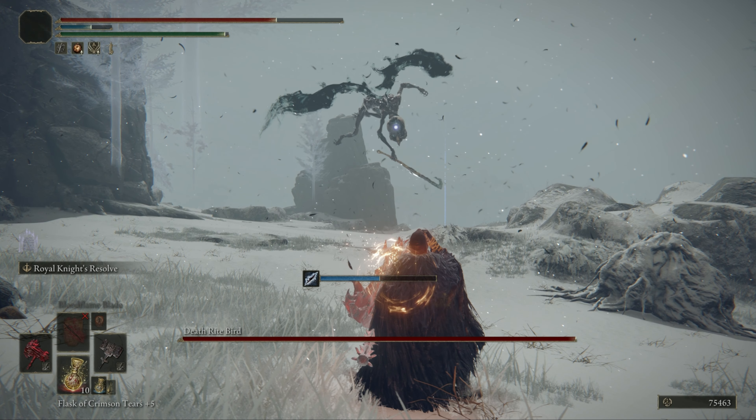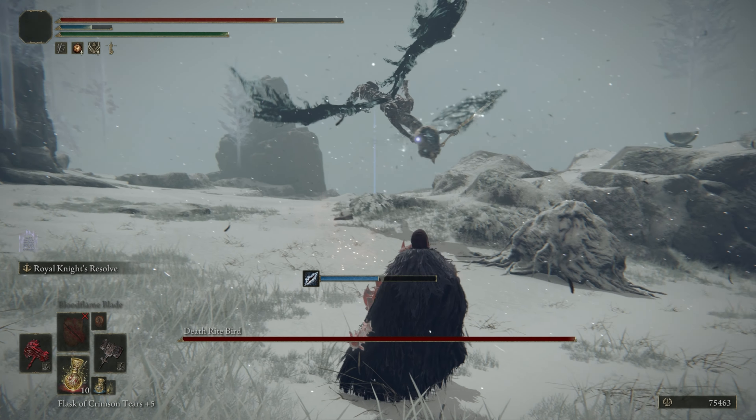Next up we have a plunge attack. He will ascend and then come flying towards you. Dodge through him here.